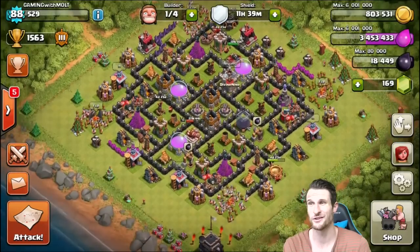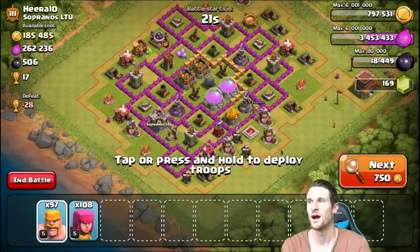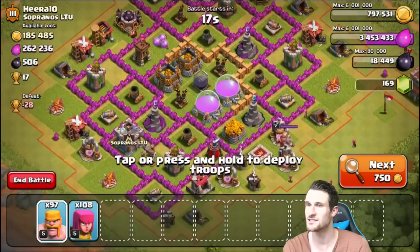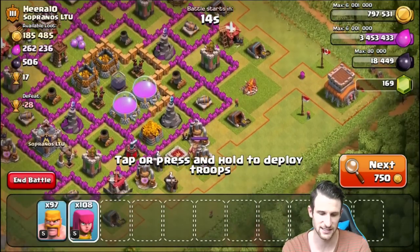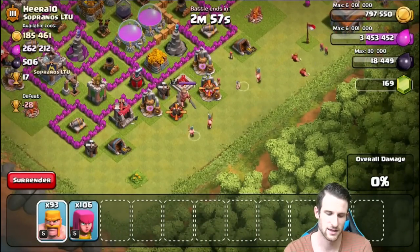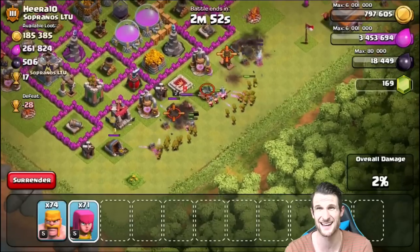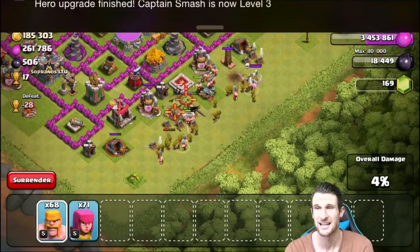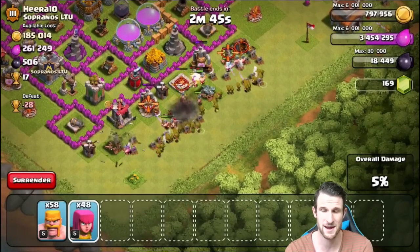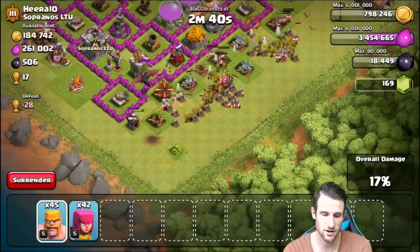We've got another barge army trained up - it's one of the best strategies when you don't have any spells. So I'll go ahead and search and see what I can find. This base isn't a collector raid, but I think we can get in there to at least the elixir. I'll drop off a couple archers on the town hall and start deploying barbarians and archers. Thank you Smash Land - if you guys haven't checked that game out, go ahead and do it. Then - oh no, he's got a dragon in his clan castle!